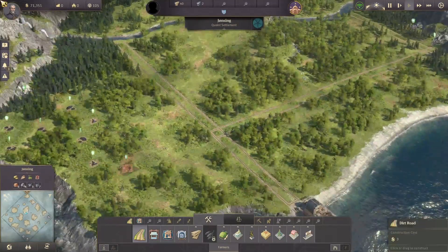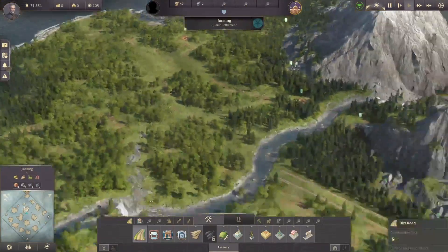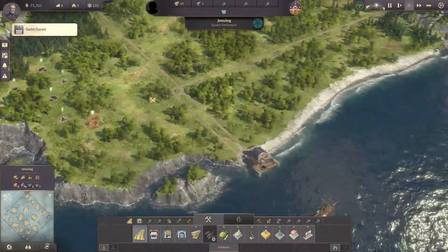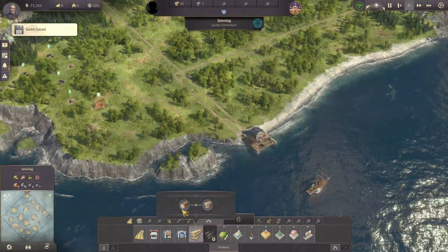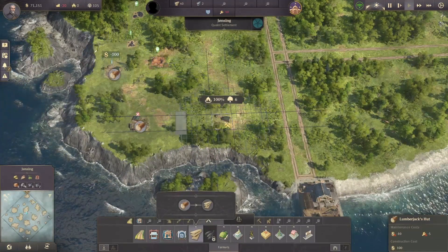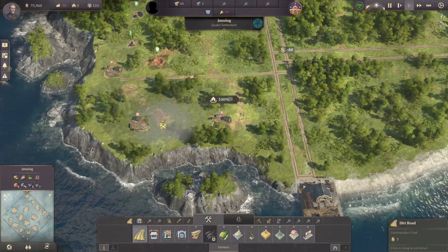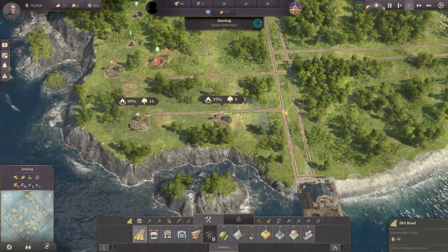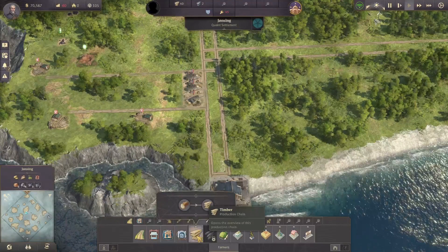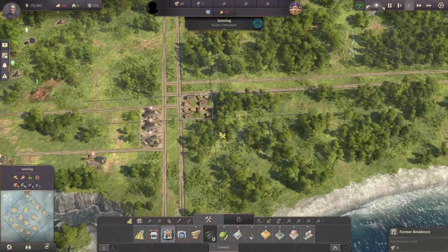I'm not going to bother with the rest of the island for now because it actually takes a lot of wood just to build the bridges. So I'm going to start building the lumberjacks right here — you can do about three or four of them. And then of course we do need the workers to man these lumberjack stations, which we'll get right into. Just build it right about there.